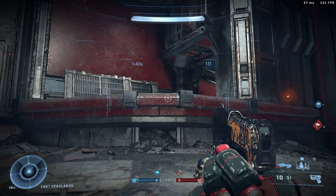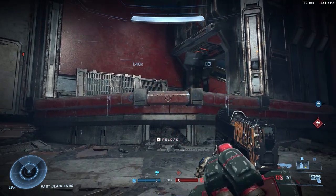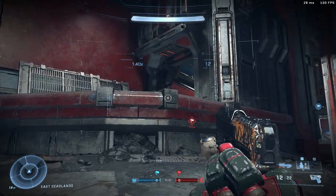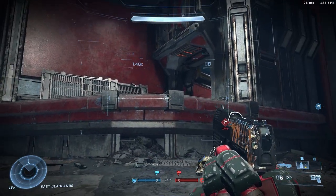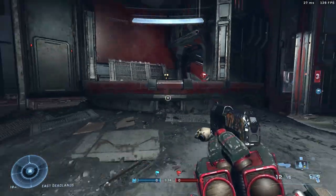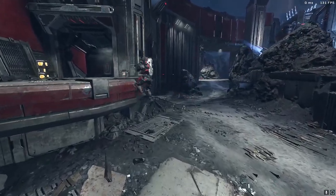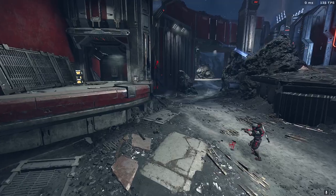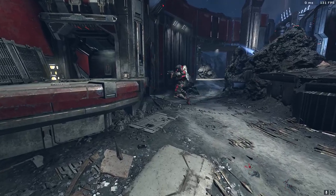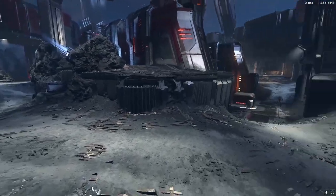Essentially all you need to do is look at this ledge that I'm aiming at right here. You want to jump and have your knees pretty much hit that area — I would like to describe it as your knees. If it's easier to imagine, think of it as below the hips or the thigh area of your Spartan. That's the area you want to collide with this little ledge. When you hit it just right, you're going to get what I call a maximum speed super bounce.